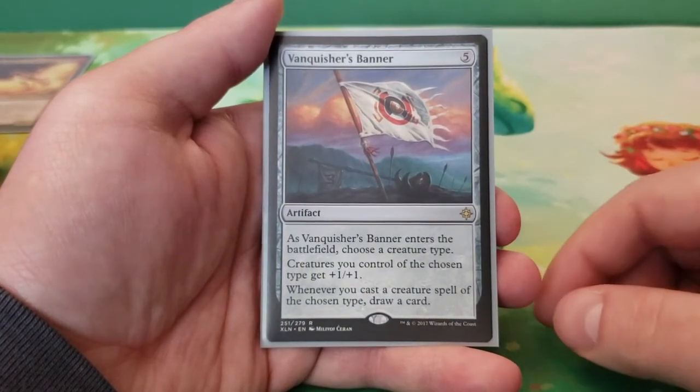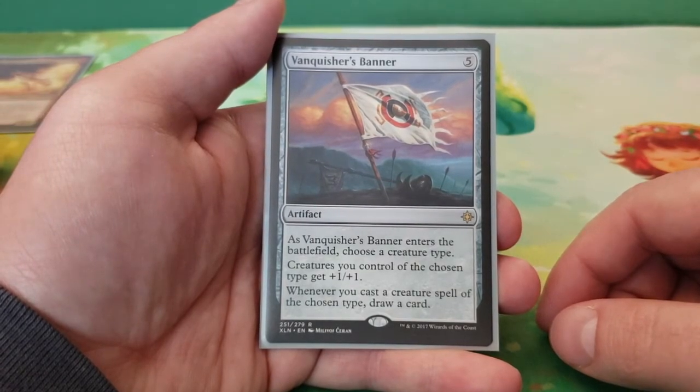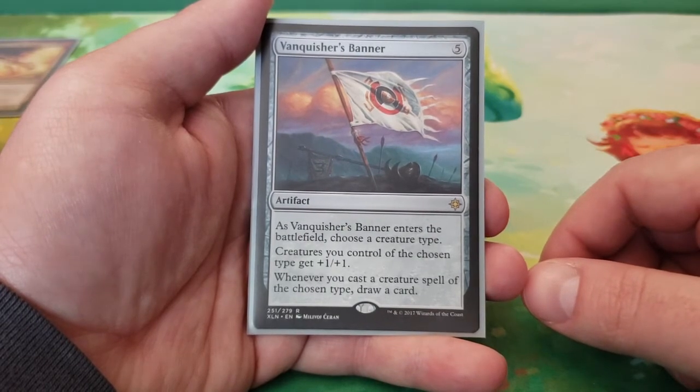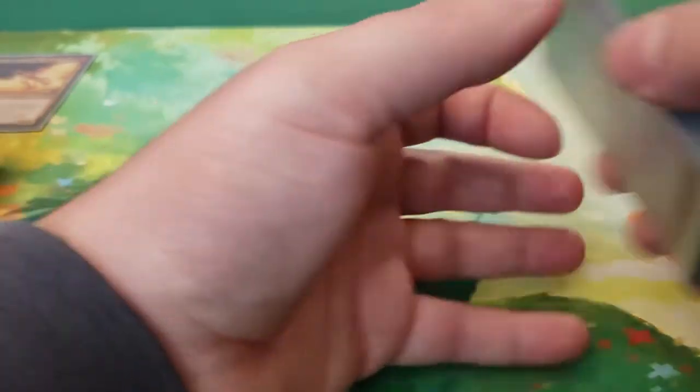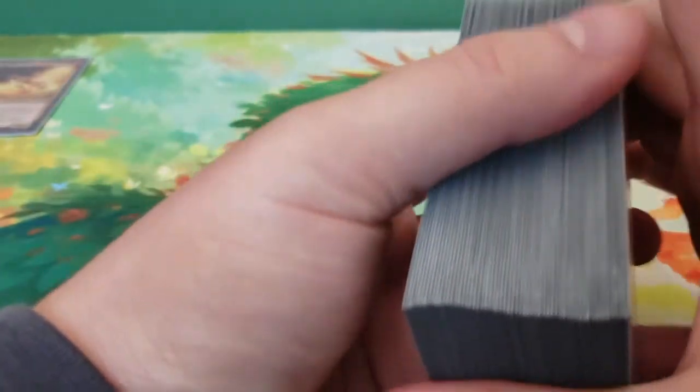Lastly we have Vanquisher's Banner — five mana. As it enters the battlefield, choose a creature type. Creatures of the chosen type get +1/+1, and whenever you cast a creature of the chosen type, you get to draw a card. Right up there with Herald's Horn as a top tribal support card.